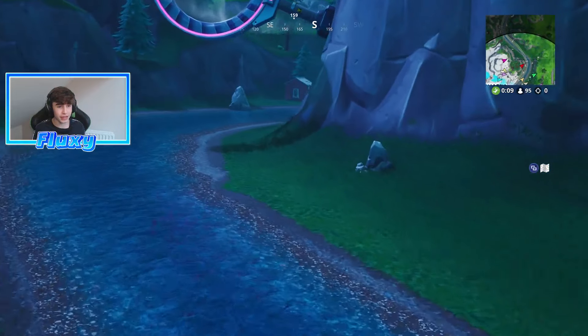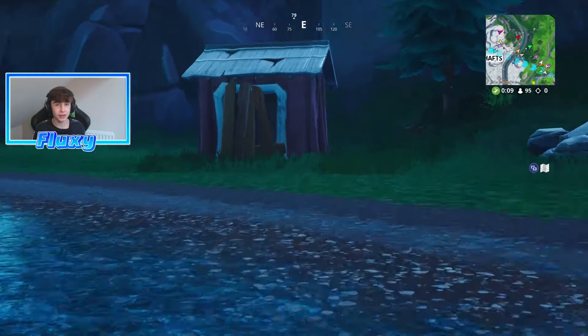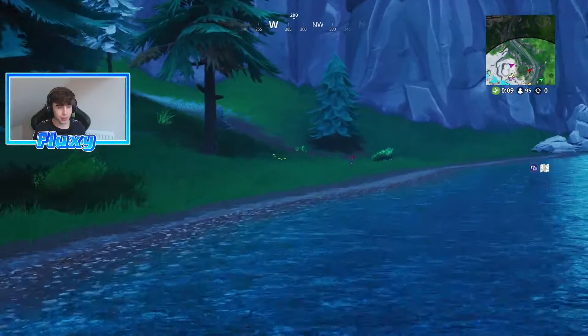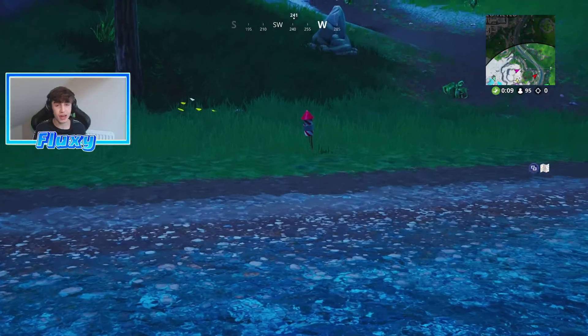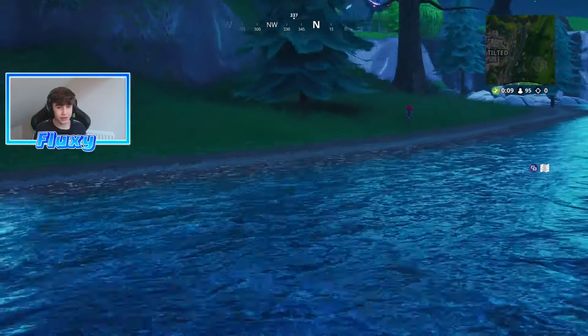Let me recap where they are. The first one is just over here right beside this red hut — go find it and launch it. Then you want to go through the middle, and as you can see just in this opening right here beside this big tree and this big opening — just search it and it will launch. Then make your way up the river and the last one is here at Tilted Towers.